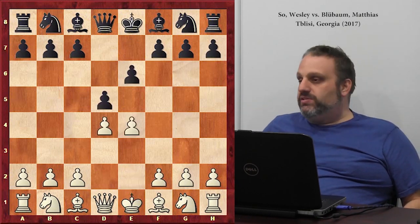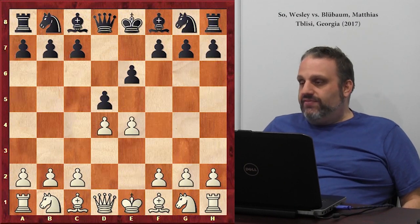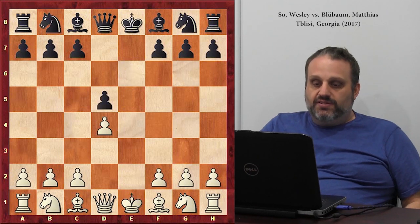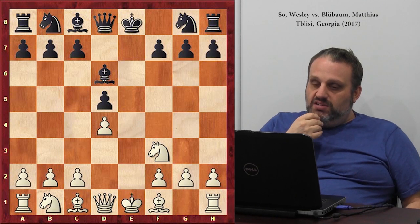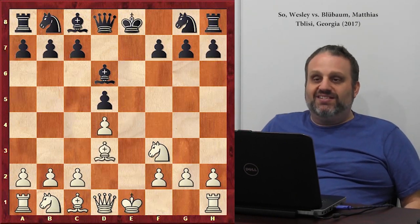So what did Wesley do in this position? Does Wesley ever take? No, but he took here because draw wins the match. And then he played. What's funny is here, you always play c4, but he just played here because he's trying to play boring, like symmetrical.